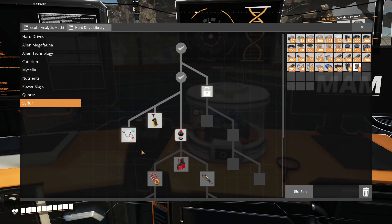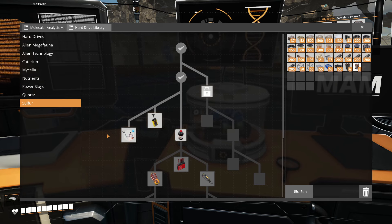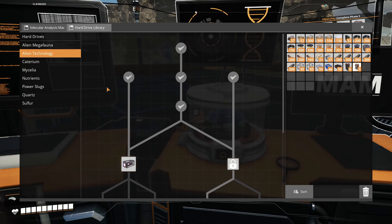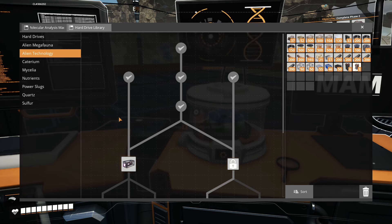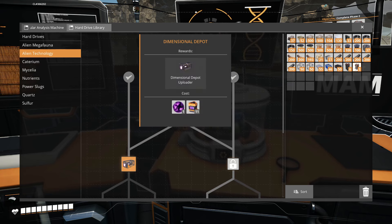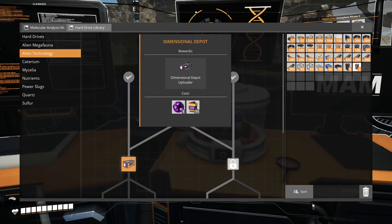The sulfur technology tree was ignored for now because we need materials we don't have access to yet. The alien technology tree was also skipped — it's probably the most important one — but again we're missing a couple of materials. That will definitely come up in the next episode, specifically the dimensional depot, which is new to the game and super awesome, but we need more resources first.